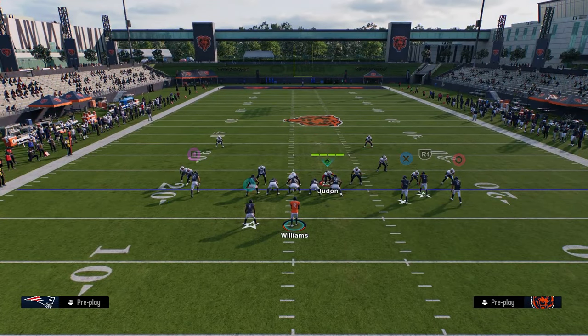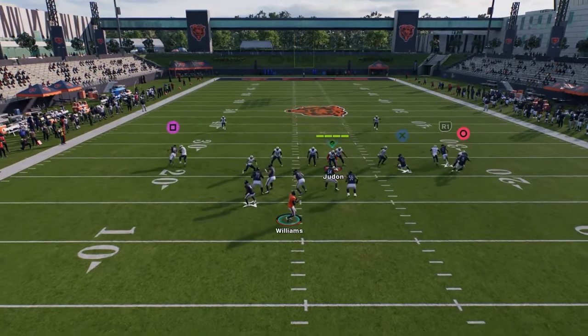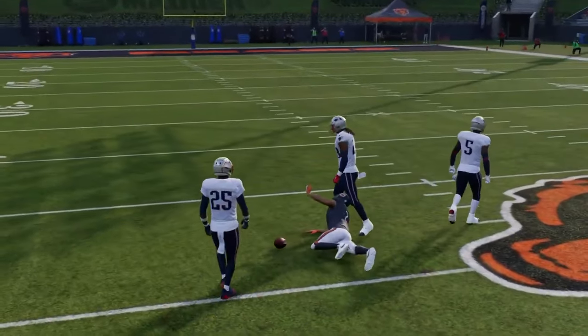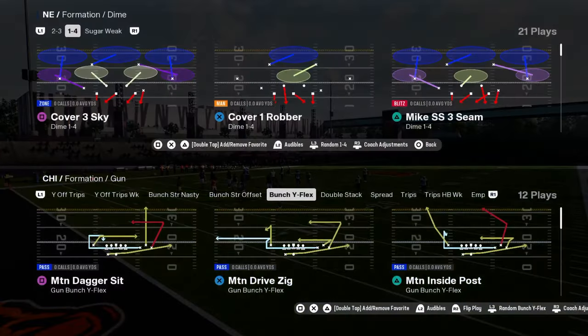One thing you can actually do with this — just drag him. You just don't want X on a route. This is essentially smash return, but you now have a much better man-beating post that gets into a unique spot on the field. So bunch Y flex — a lot of people sleeping on it. It just gives you a lot of value.